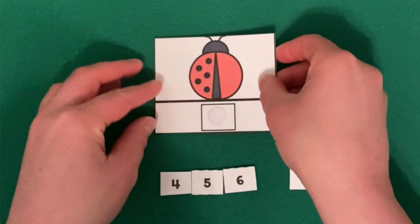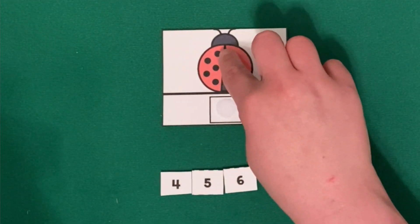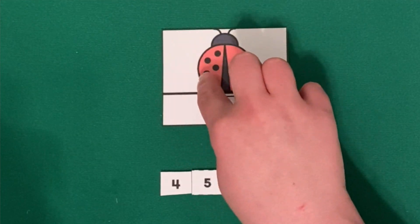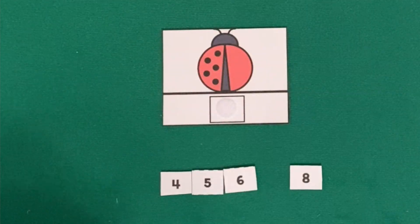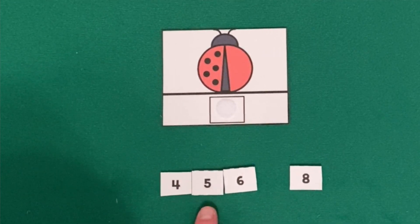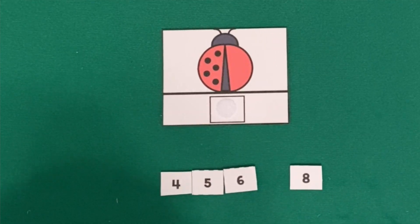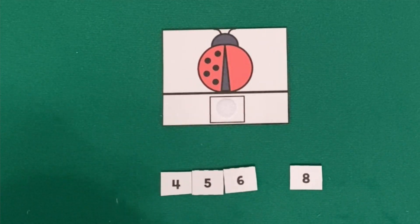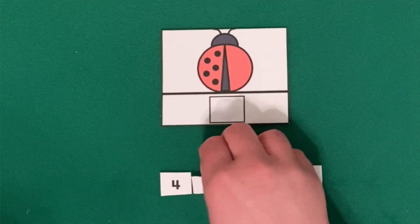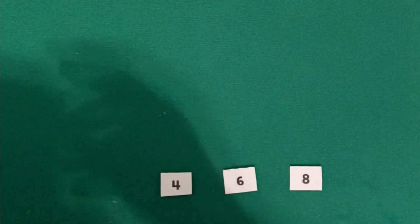How many spots does this ladybug have? Let's find out. One, two, three, four, five. I see a four, a five, a six, and an eight. Which number is number five? That's right. This ladybug has five — this is number five. This ladybug has five spots.